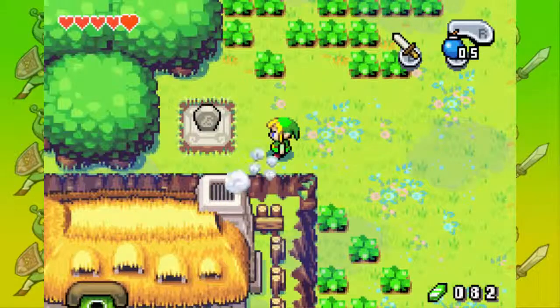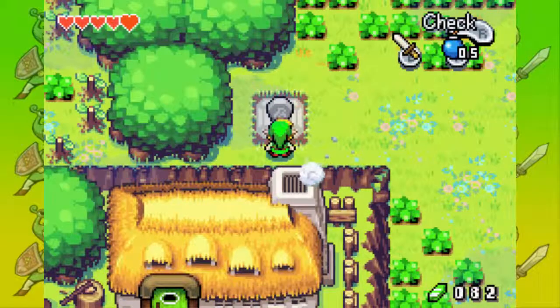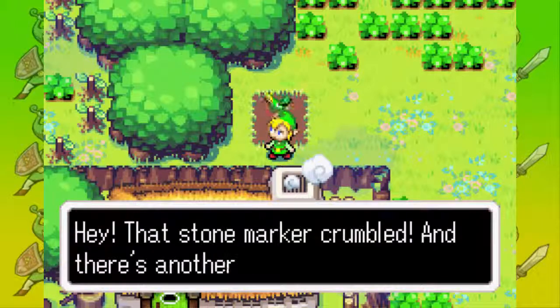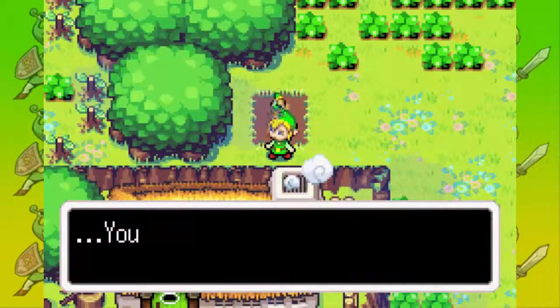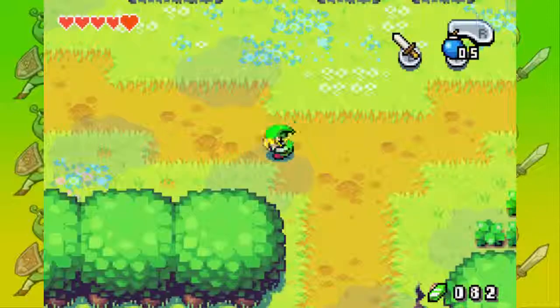In this episode, we are going to do some stuff in Hyrule Town. By the way, you can find kinstones in the grass. Well, kinstones are stuff, and I forgot to get this one. And that's Don't Murder Grumble, and there's another one of those symbols. It still rattles as low, so let's go back to Hyrule Town.